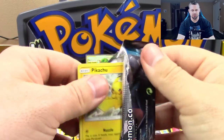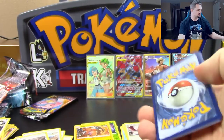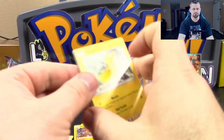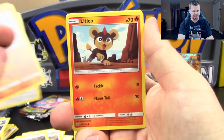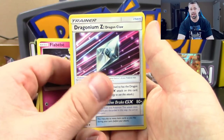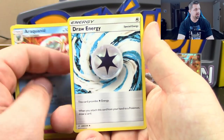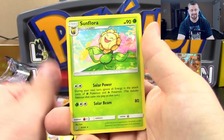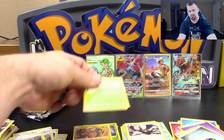We're down to two packs left. Pack ten: Pikachu, Teddiursa, Nosepass, Litleo, Flabébé, Dragonium Z, Araquanid, Draw Energy, Reverse Holo Rufflet, and a Sunflora regular rare.